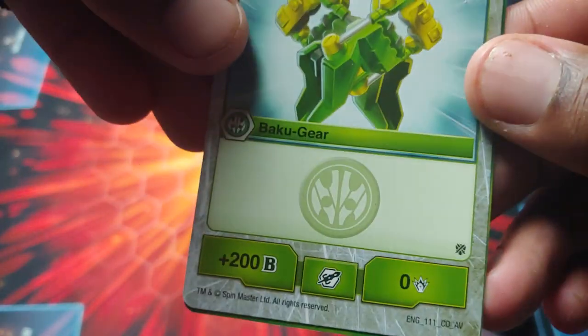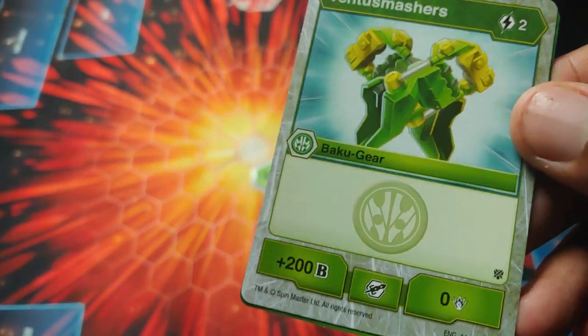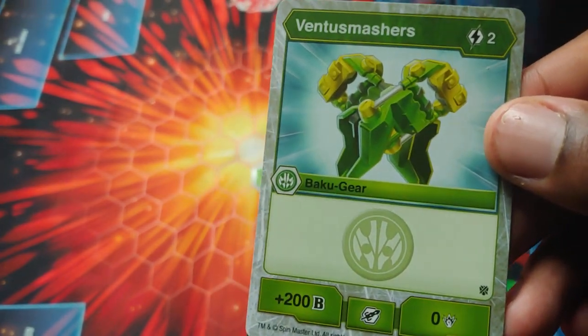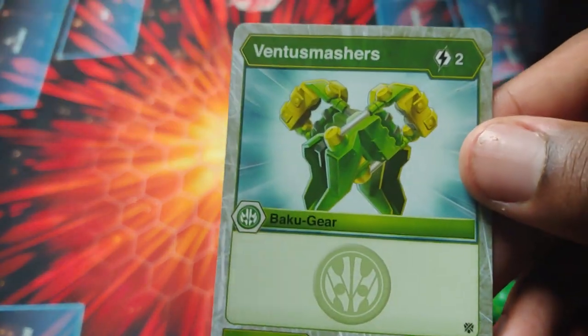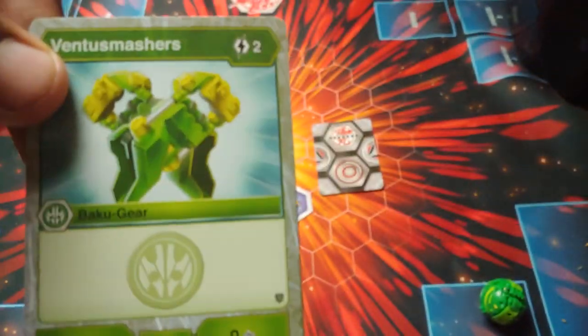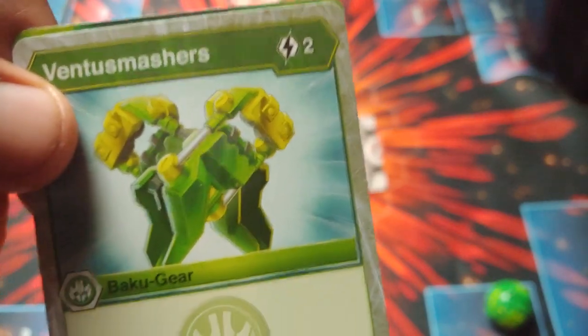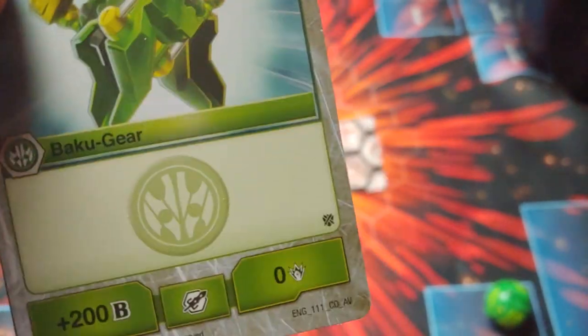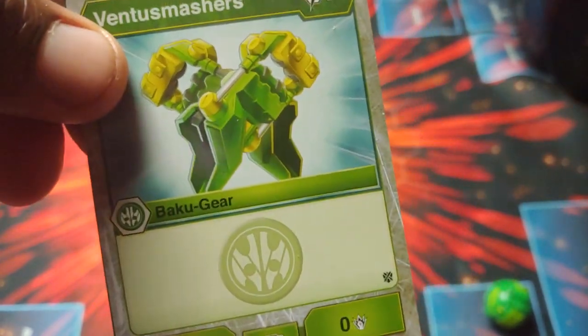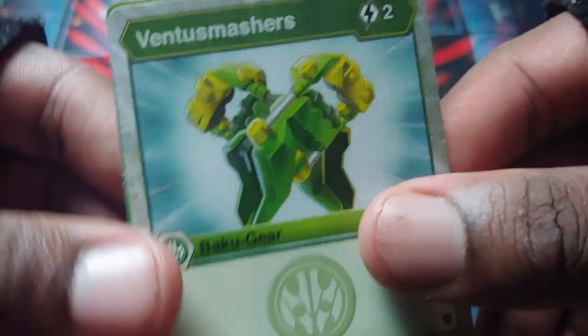Now it's time for the cards. We've got the Ventus Smashers — two cost for plus 200, no damage added, but I think this is probably one of the best Baku Gear in terms of getting it out for value. Two cost, plus 200, and it goes on your Bakugan no matter what. Especially if you have a core that reduces cost by two energy, you play it for free — literally a free 200 that goes on your Bakugan and won't be removed unless somebody uses a Baku Gear removal card.